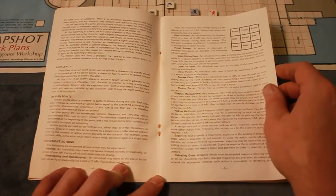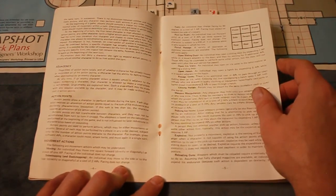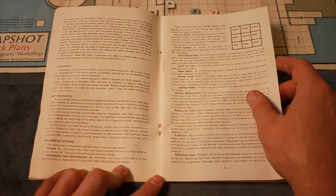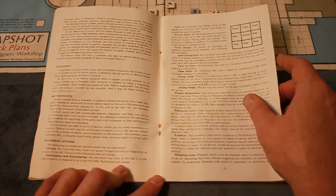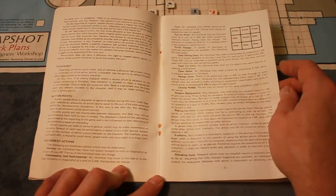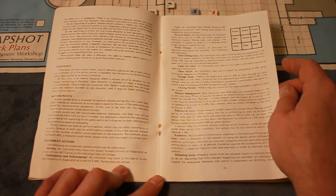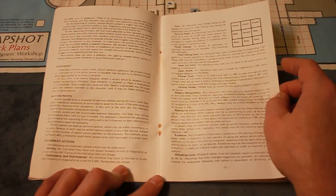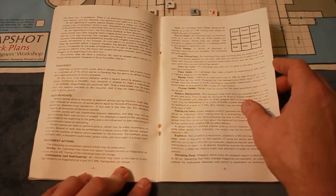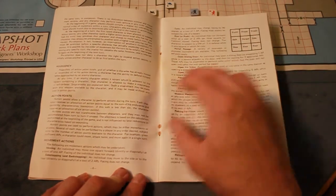If the sum is less than six, the character receives an allocation of six action points. Action points can't be transferred between characters and are not accumulated between turns. The allotment is based on the calculation performed at the beginning of the game and is not influenced by later reductions in characteristics based on wounding. Action points are used to perform actions — either movements or attacks. Several of each may be performed in any order desired. For example, a character could move, attack twice, and move again in a single turn.